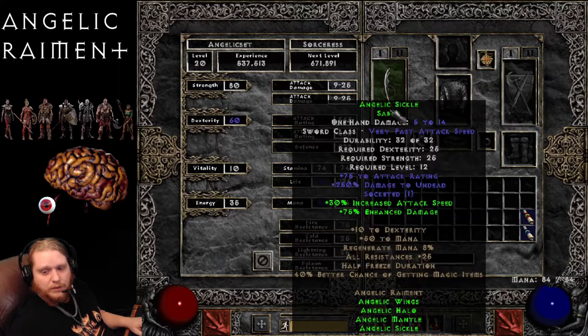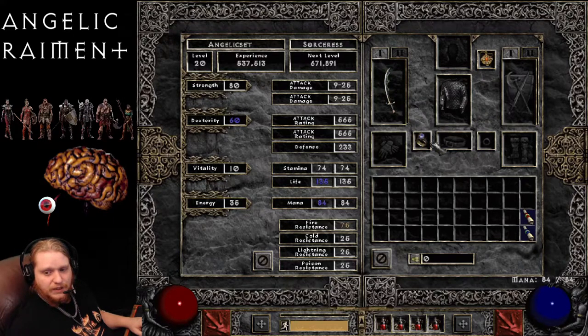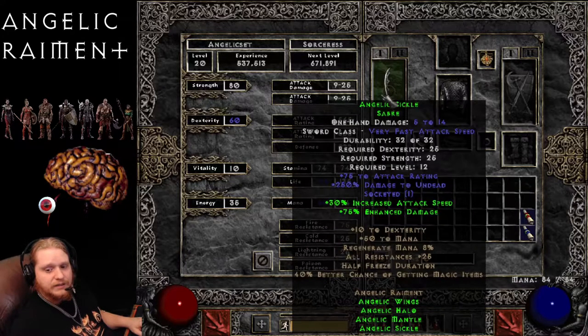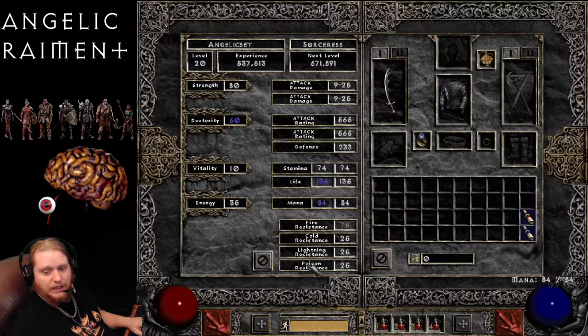Most people are not going to be running the whole set, but if you look at it, it has 40% chance of magic items and 50% on the ring, so you're looking at 90% better magic items for wearing the set. So it is going to help you find some better gear at the very least. The resistances are 75 fire, 25 cold, 25 lightning, and 25 poison.